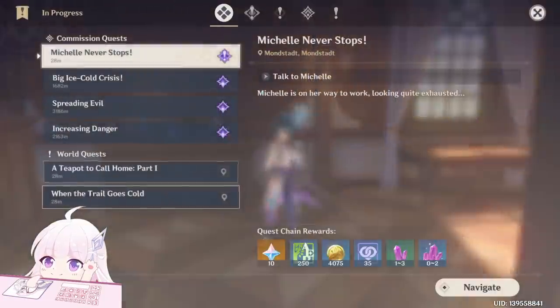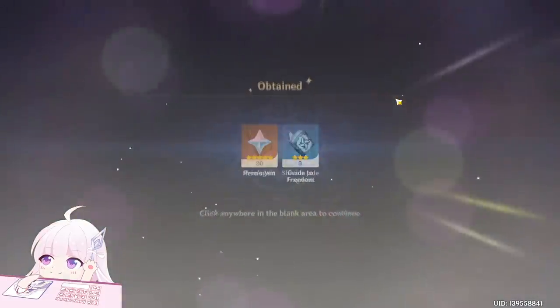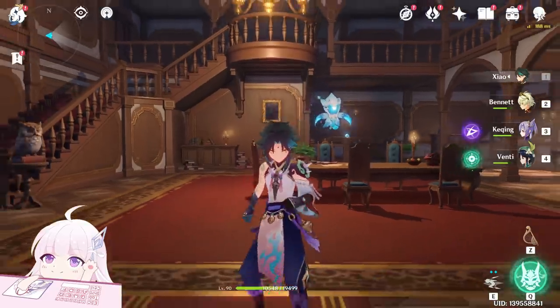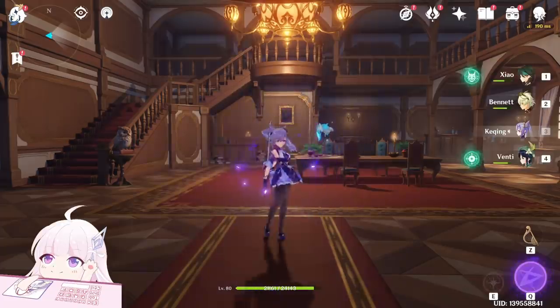And that's all five endings about Diona's hangout, for a total of 60 Primogems and 500 Adventure EXP. Thanks for watching guys, hope this video helped you to get all the endings about Diona's hangout. See you in the next video, bye bye!